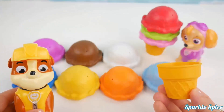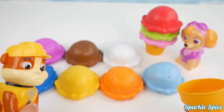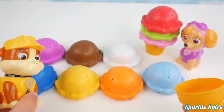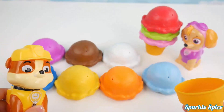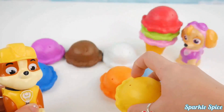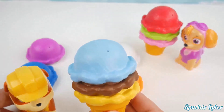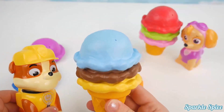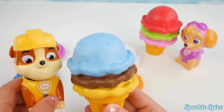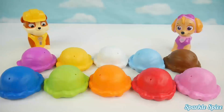Okay Rubble, I've got your ice cream cone here. Which colors of ice cream would you like? Hmm, definitely yellow and brown and light blue. Okay, you got it — you said definitely yellow and brown and the light blue. Would you like a taste? Mm-hmm, it's so delicious I can't stop. Okay, take it easy Rubble!